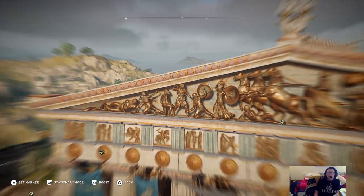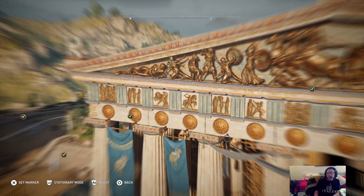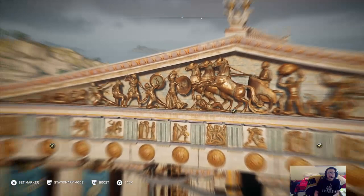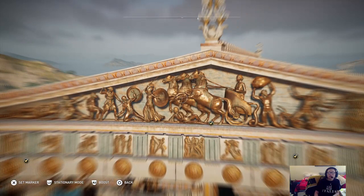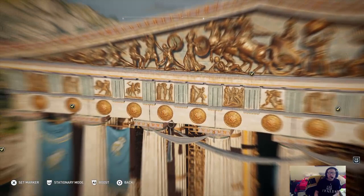This part of the temple right here is called the pediment, and these little squares with images in them would have been called metopes. Historically, on one of the pediments you would have the mythical founding of Athens — the story of how the city was founded by its very first king, King Kekrops. On the other pediment you would have had the contest between Athena and Poseidon for patronage of Athens, where Athena presented an olive tree to the citizens and Poseidon presented a saltwater spring. In the metopes, also on the Parthenon, you have the Gigantomachy and the Titanomachy — the war between the gods and both the Titans and the giants.